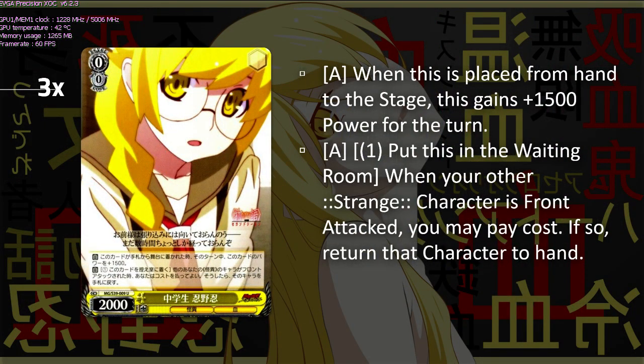I run three copies of Bat Clan Shinobu. This card is your other beater in the deck. It goes up to 3500 on the turn it's played. If you go first, being at 3500 is almost irrelevant — it's basically a 2k body.